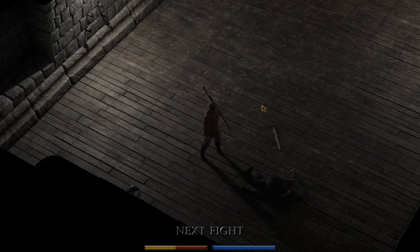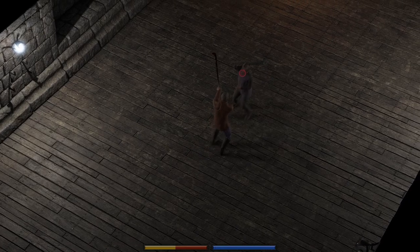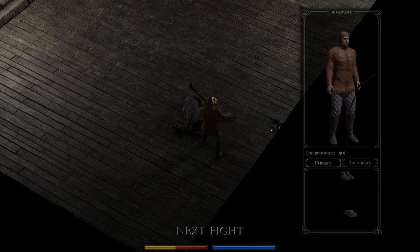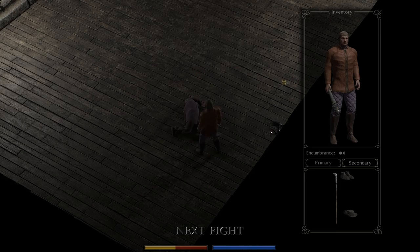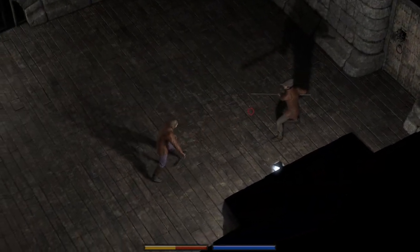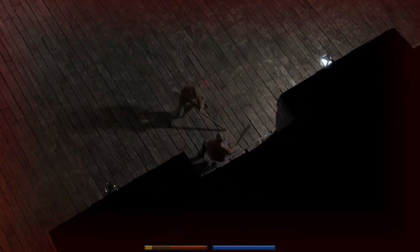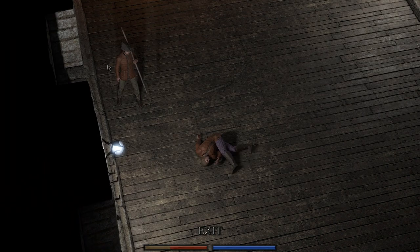There we go — that's how it's supposed to go. Oh, I like the spiked club! I'm going to take it. High quality spiked club in good condition — that's nice. That's probably ironshod, it has to be. Alright, knocked out again. Yeah, that is the ironshod quarterstaff — alright, makes sense.